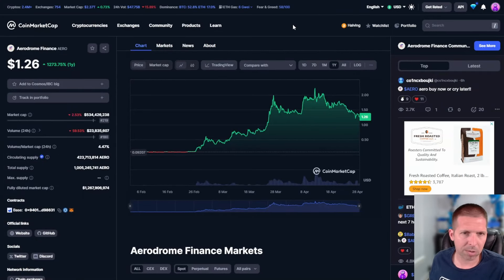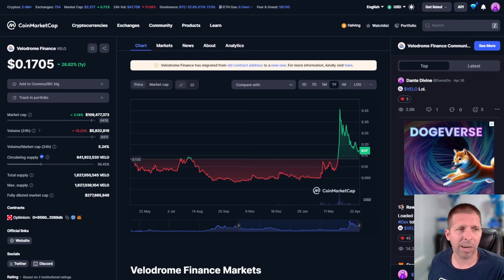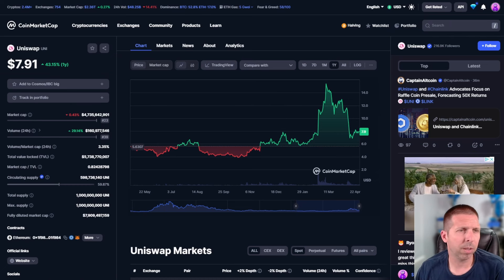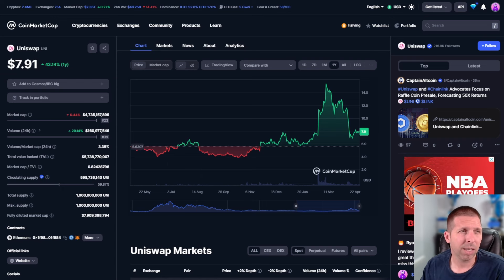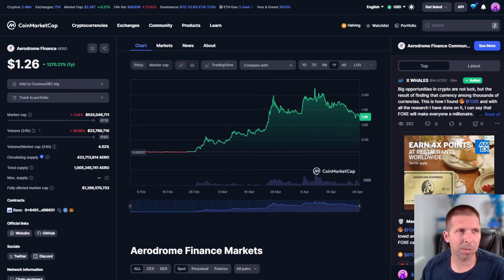Looking at CoinMarketCap charts: Aerodrome sitting at number 219 by market cap — this could differ on CoinGecko. Velodrome is 418, Uniswap is number 23. Uniswap is a lot bigger than Velodrome or Aerodrome, Velodrome being the smallest of the three. The upside, or potential downside, is that with such a big market cap you might not get the 10-20x out of Uniswap that you might see in the others — and if you do, you might see even more of a 20-30x in these, though that's a bit high — just giving an example.